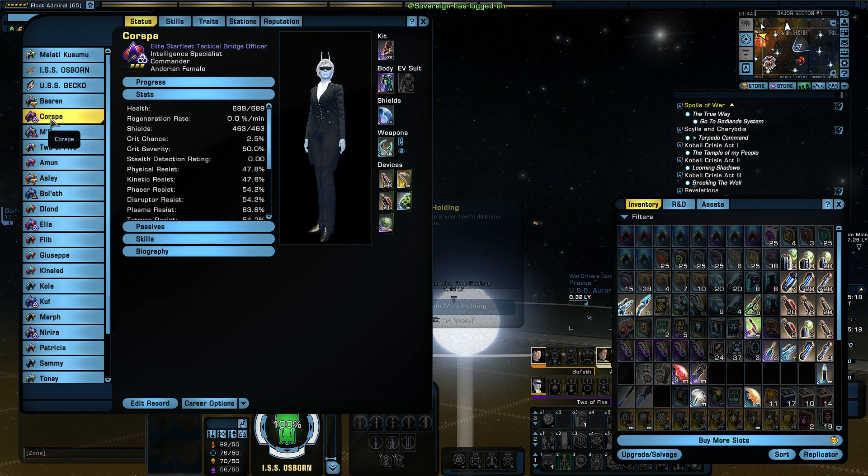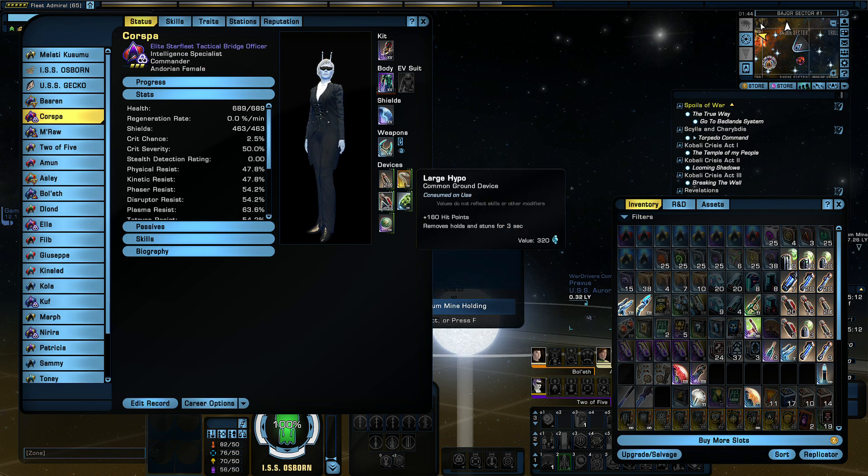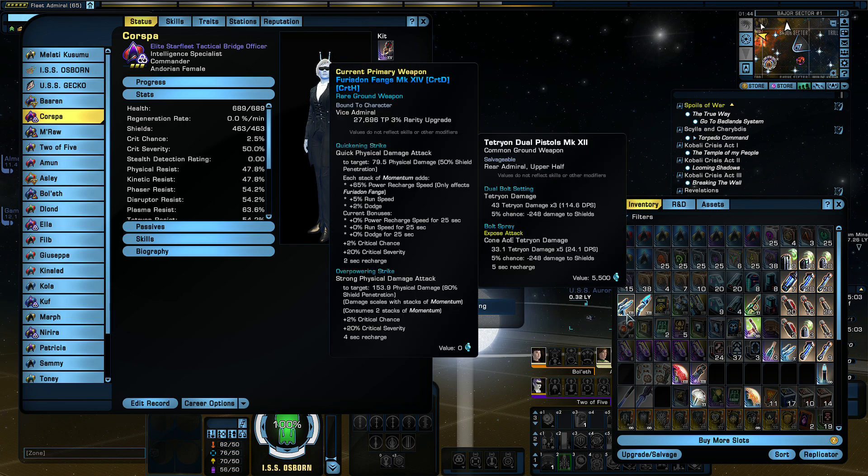I'm going to go over some basic build stuff, like give them gear that's not junk. You don't have to get the top shelf here, but at least don't give them white mark 12 garbage. It does way, way less damage.